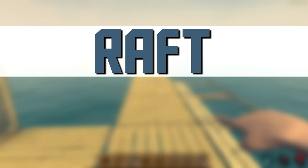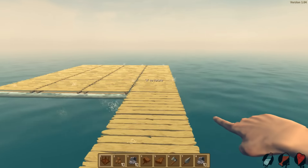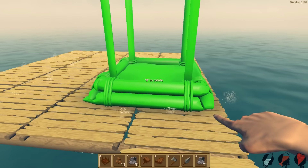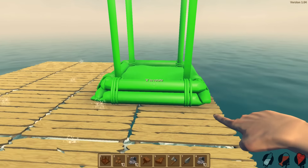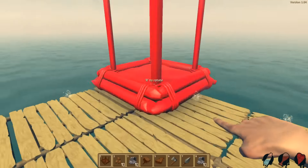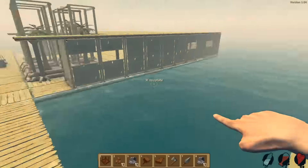Hello everybody and welcome back to Raft. My name is Twister and I made a few crop plots, so we're going to be placing these in optimal locations. I think I want to do like a little corridor that you walk over here, with trees on both sides and then it's going to be like a lot of trees.